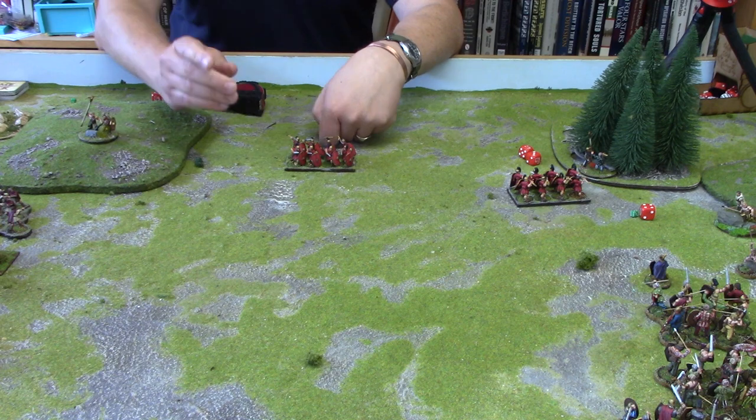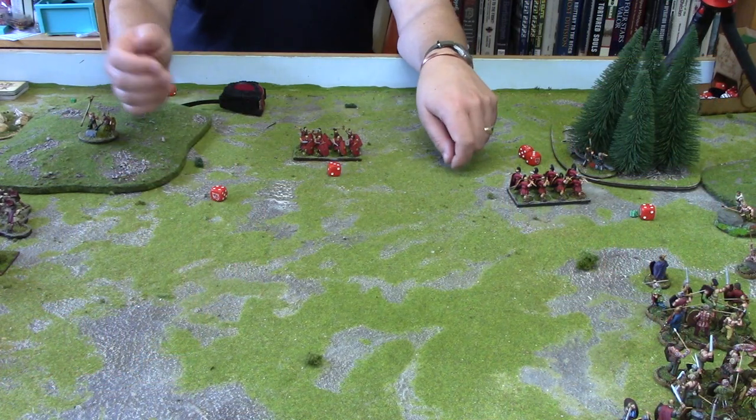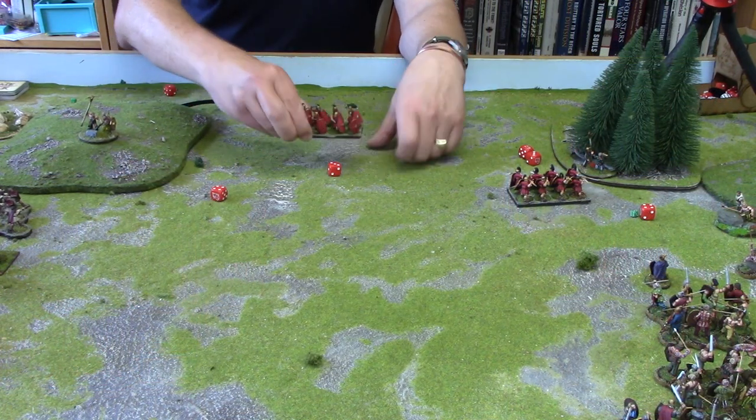It will either be in close order or open order. Close order is a more defensive stance as we'll see when we get to the program on combat. Open order is more aggressive and fast moving. When moving in the open, a group in open order rolls 2d6 and moves that far in inches — so there we go, 7 inches.